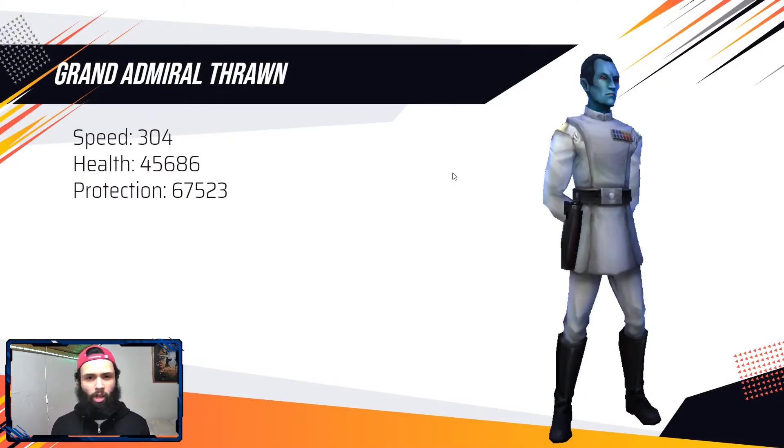Next we have Grand Admiral Thrawn. Grand Admiral Thrawn will want to be 304 speed — he wants to be fast most likely. In this scenario you don't really need to be concerned with the turn order in regards to Thrawn and Wat Tambor. You just want him to be relatively fast. You do not want your Thrawn, however, to TM swap to Treya and be so fast that he would actually take two turns in a row — going from TM swapping to Treya to having his fracture available on one of the tanks. That would not be ideal.